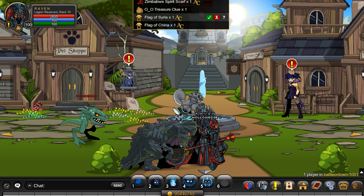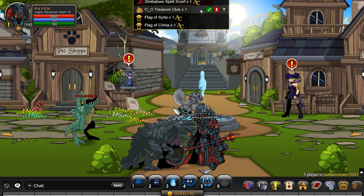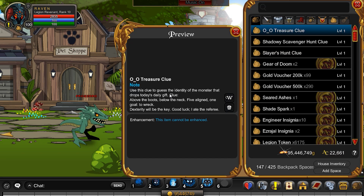Welcome back to another AQ World video. We're going after the April Fool's treasure hunt clue, which you're going to get from the Frogsyard in Battle-on-Town. Keep in mind, you don't need this in order to get the item, but it is always nice to hold on to the clues if you want to.